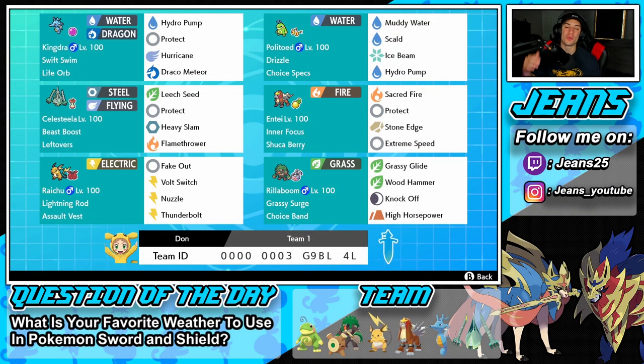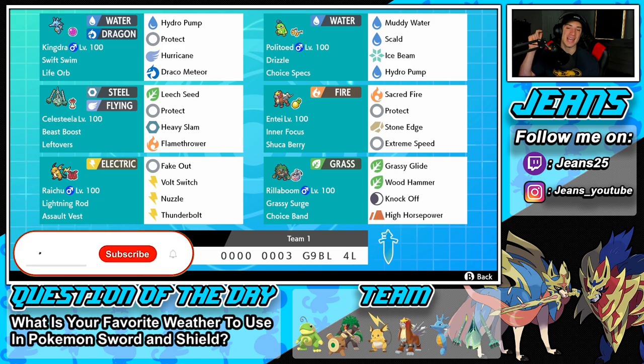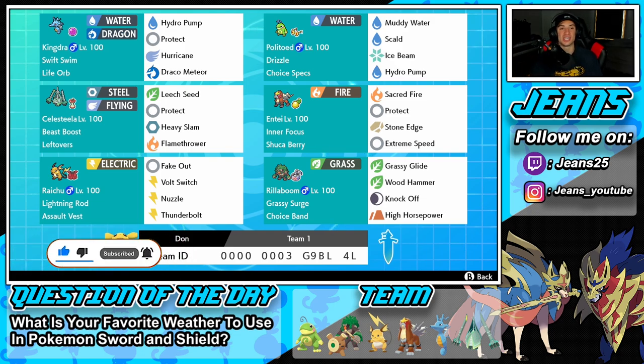What's going on YouTube, Jeans here, hope you guys are having a wonderful day. Today we are back playing Pokemon Sword and Shield, hopping onto that ranked doubles ladder for Series 9. We've got an awesome team to show off today — a Series 9 rain team with Swiftswim Kingdra and Drizzle Politoad. Make sure you support the channel by smashing that like button and clicking that subscribe button.